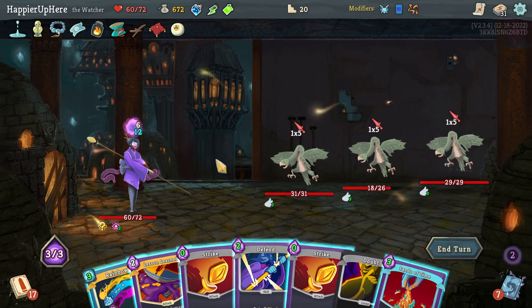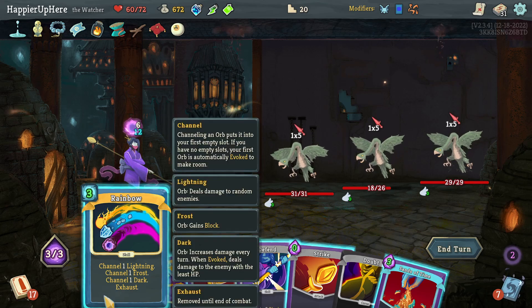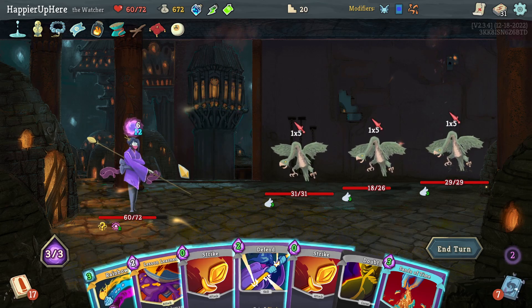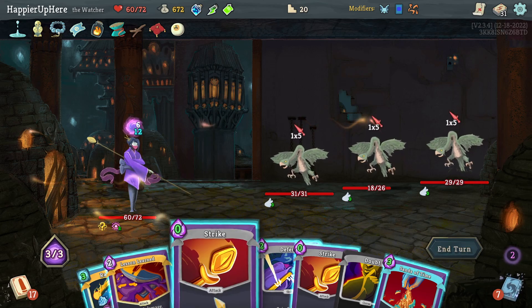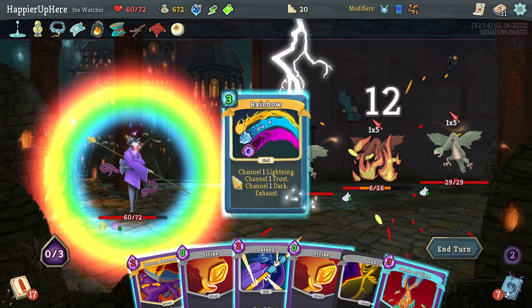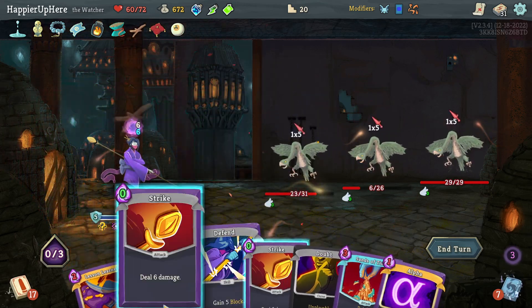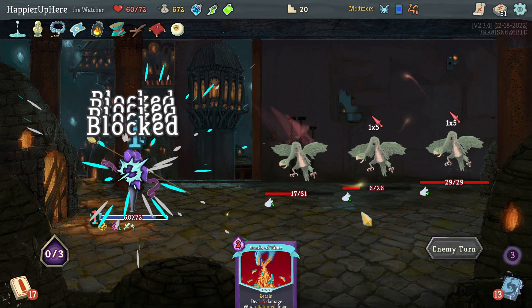Another 15 incoming - I don't think I can kill somebody with Lesson Learned. If I do Rainbow I won't have energy to play Lesson Learned. Let's do Strike. I still think I should do Rainbow - that gives me block. Strike, Strike. Another 10 damage - that's a little disappointing. This is not the fight I thought I would lose a lot of HP in.